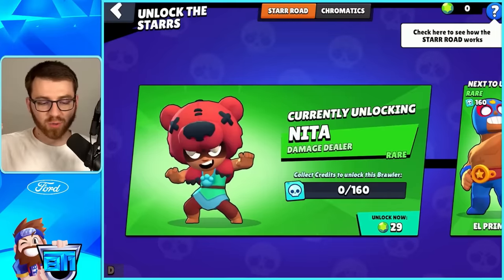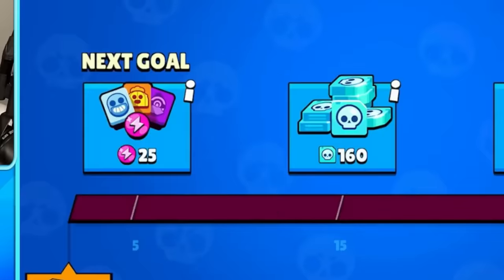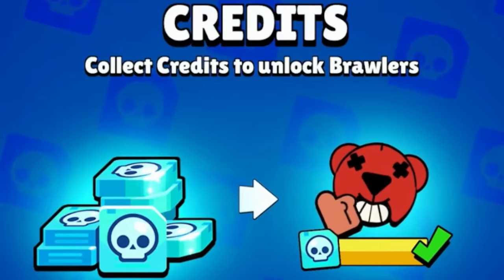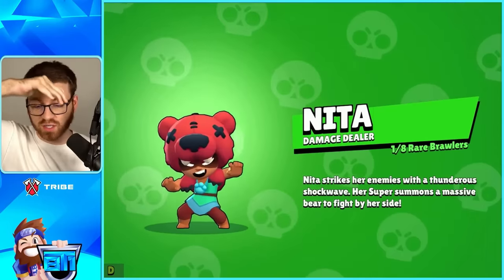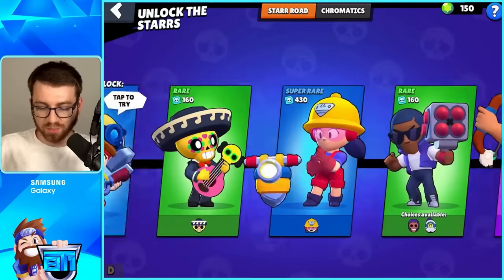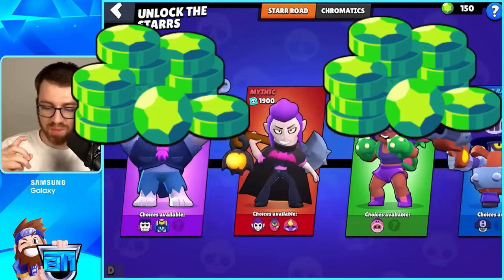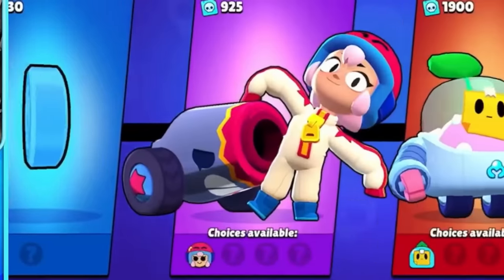How it works is you unlock credits. You get credits from the Brawl Pass and the Trophy Road, and it goes towards unlocking Nita. Before we get more credits, hey, that grants us Nita because we got enough credits. But if you wanted to, you could gem any of these brawlers at any point. So what we're going to see is how much it costs to unlock all of these brawlers with gems.